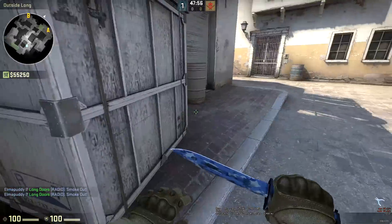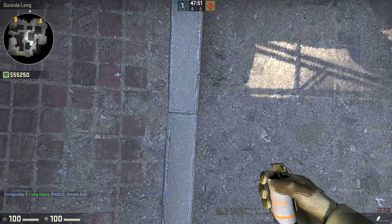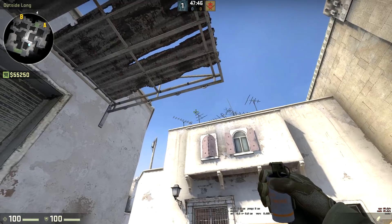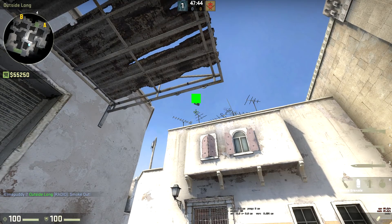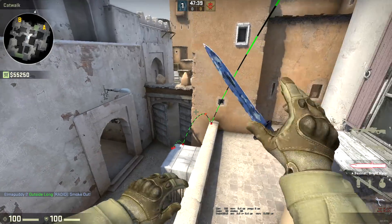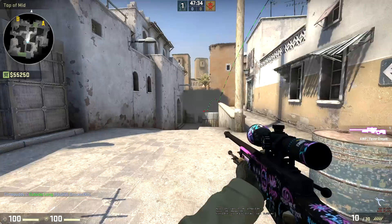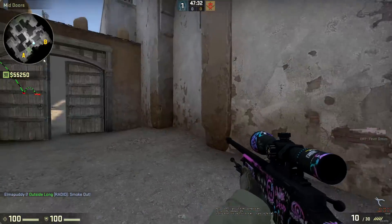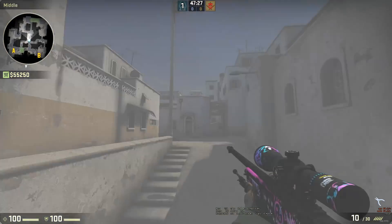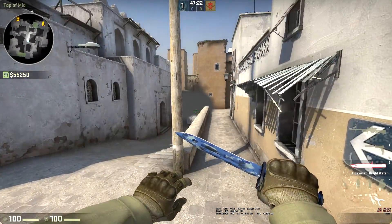So once that's done, maybe you're going to end up going down middle. To smoke off Xbox you're going to come up to where this slants down, the first one, so you're going to line yourself up with the left hand side, aim at the middle of this antenna here, this little piece sticking out, and just throw. And that's going to smoke right on the edge of Xbox, really good smoke, cutting off all vision from mid. From the CT's perspective you can't see any of middle, it kind of blocks it off. They can try and look under it, but that angle with the way the smoke works is definitely beneficial to the T side. Quite a good smoke.